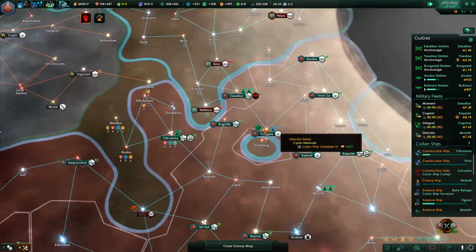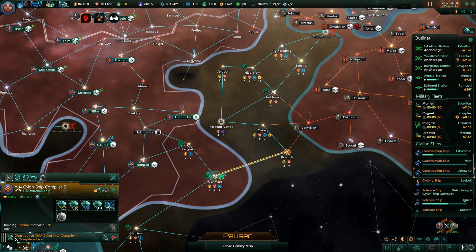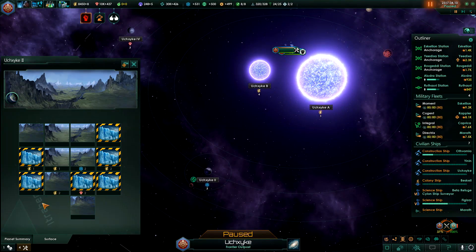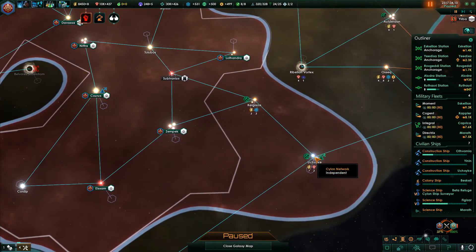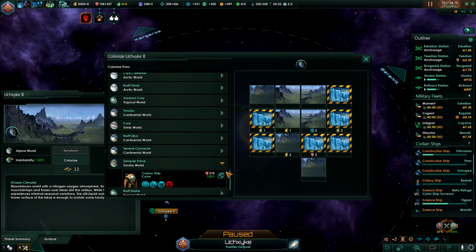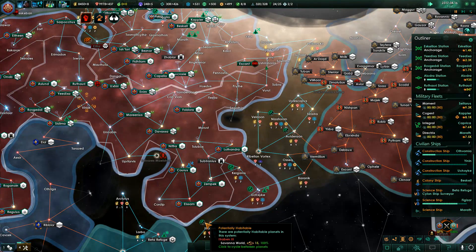Send the ships over to the next planet then. You are not doing anything — let's change that, going over there next. And there is an alpine world here we can colonize — decent planet. So where from? Yeah sure, Zenpec Prime — colonize Zenpec Prime and plop it down right there in the middle. And you can call it whatever you like. And there we go, on to the next habitable world.